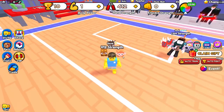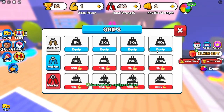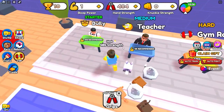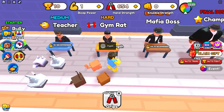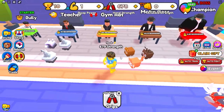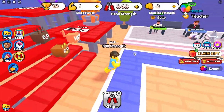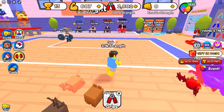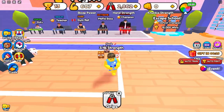If you used the codes and have three pets, what I recommend doing is just keep grinding strength until you can fight the gym rat. Because the first two people just don't give you enough wins to make it worth it. I just recommend saving up your strength until you can fight the gym rat or any of the higher opponents. Also, in this first area, don't worry too much about rebirthing — we'll rebirth a little bit later on. We're not going to rebirth just yet.